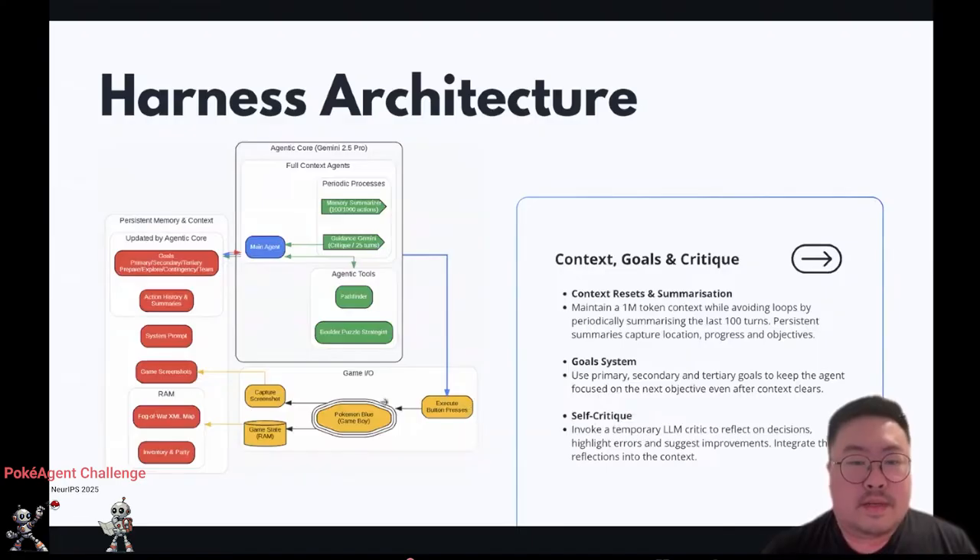On top of information extraction, we have the context, goals, and critique system. For context management, even though Gemini 2.5 Pro has a 1 million token context, in practice after around 100K tokens it ends up in little loops. So I added periodic summarization to keep the context, then clear everything else. It knows what it did, but only at a higher level — not discrete button presses. That helps avoid getting stuck in repetitive patterns.